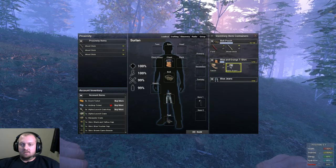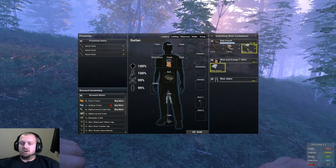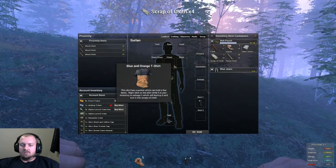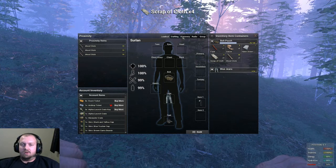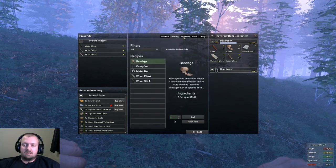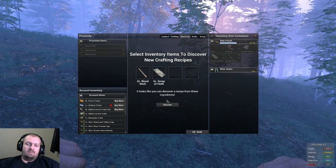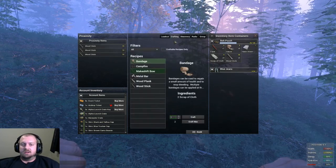I actually need to move things to the belt pouch. We're going to shred our shirt to start with, so that we can get some cloth because we need to make a bow. This game has a great crafting system where you can discover all kinds of recipes, build structures, build weapons, and do all kinds of things, which is really nice.